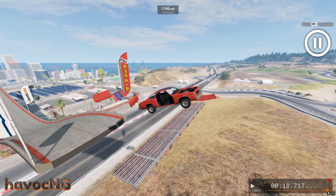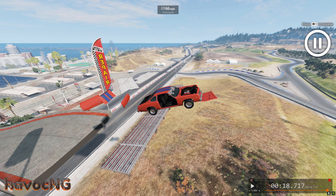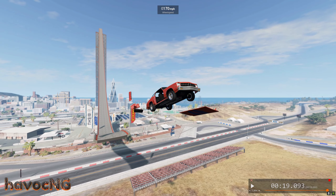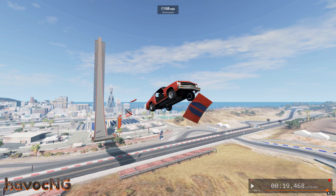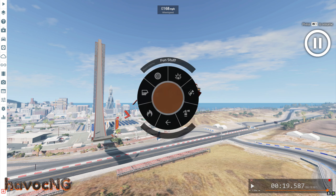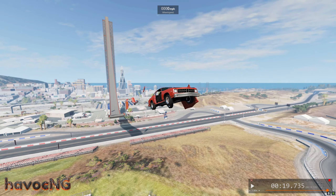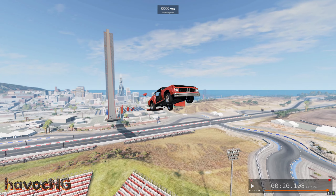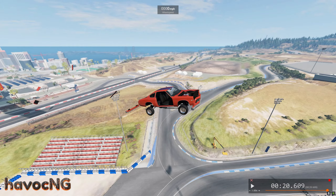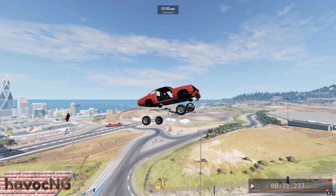That one caused the hood, the trunk, and the doors to come off. Press Escape, smiley face, and now let's see if the tires will fall off. Like I said, not every feature works — yeah, the tires are not coming off. Let's try Escape, smiley face, and just explode the car. Now the tires should come off. There goes the front bumper, the rear bumper — oh and there go the tires. Beautiful!